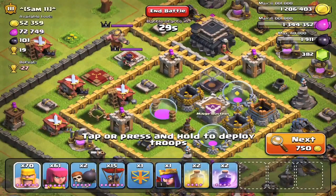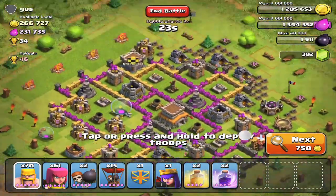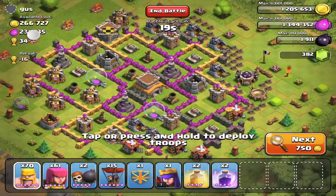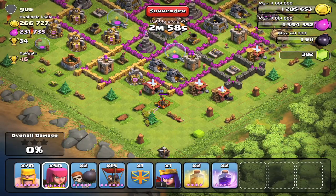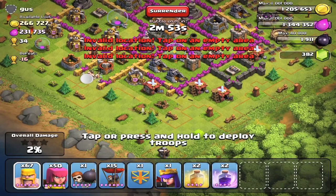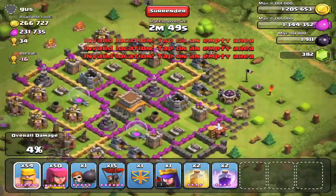Holy, this guy is stacked — 266 gold, 231 elixir, that is a nice chunk of cash. Let's try to take it. He's got his three air defenses; that new one with the update is just thrown away, that's easy pickings for me. The other two are kind of hidden, but I just dropped a wall breaker down there so I could try to infiltrate that little sleeve right there and take that archer tower out.